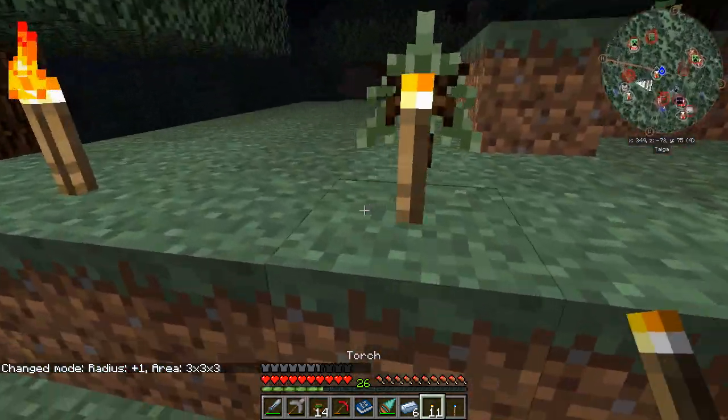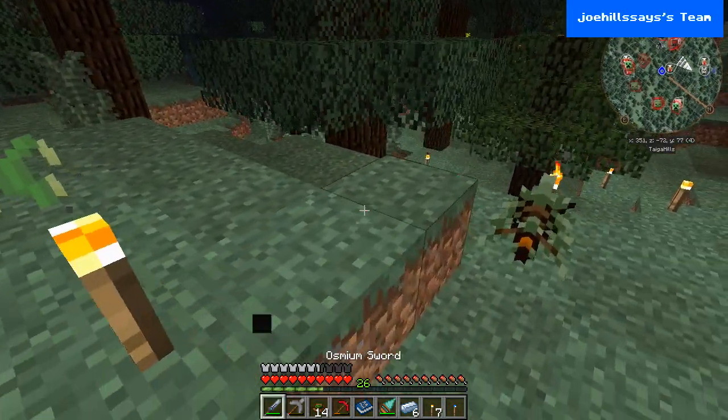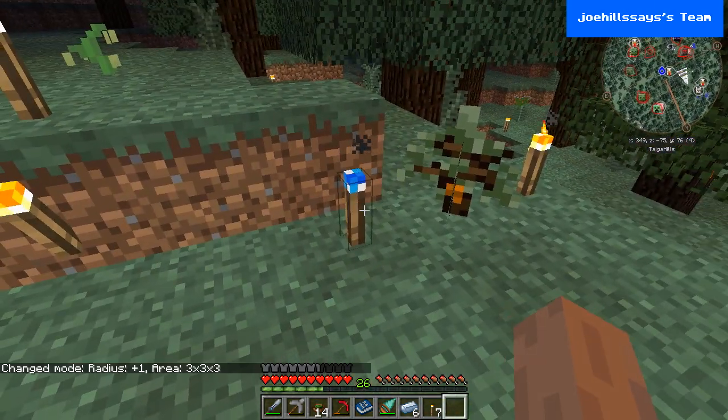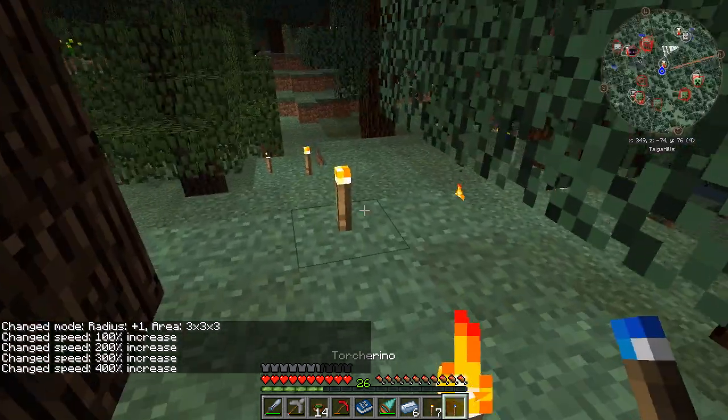So then we'll go over to this rubber tree and we'll do something similar. We'll light it up and then torch light it up, set in the radius and the speed. Boom. Check that out.